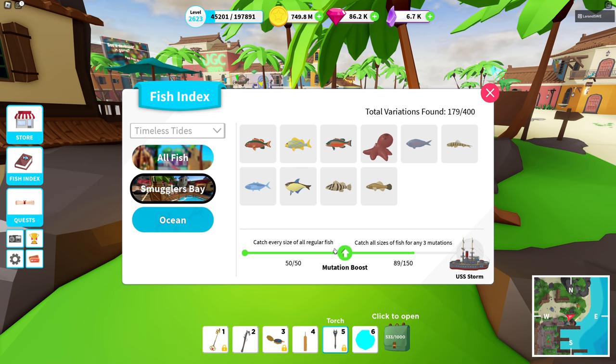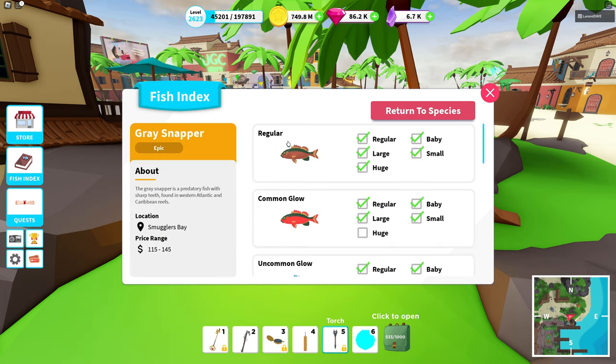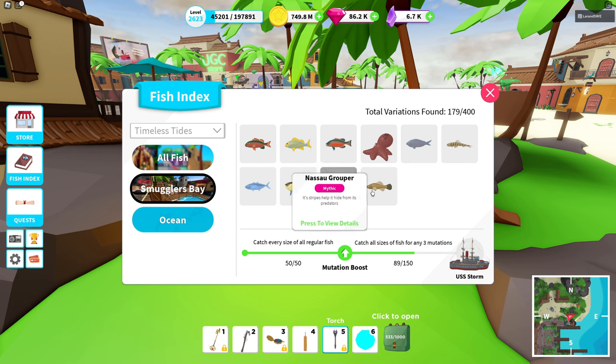I've been relaxing a little bit on the fishing side because I wanted to have this boost before I tried to get this last part, and now we have it. Basically, if you're not familiar with this system, you need all the sizes of a regular fish for every fish in Smugglers Bay — including the ones inside the special fishing area. You have 10 different fishes and five sizes from each fish. Once you have all 50 regular fishes, you get the mutation boost.